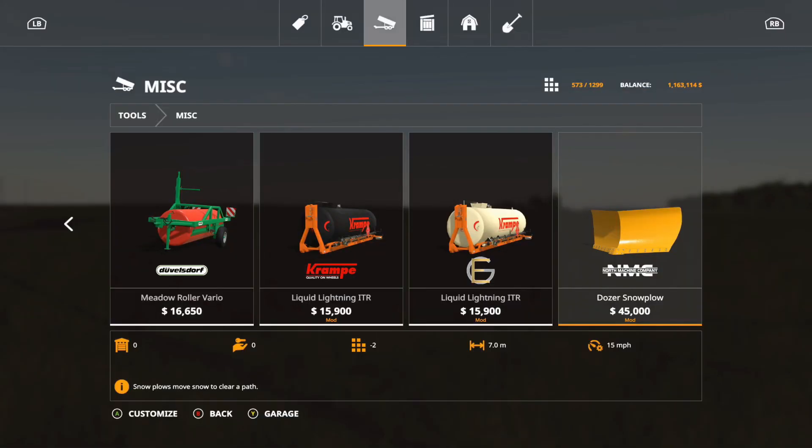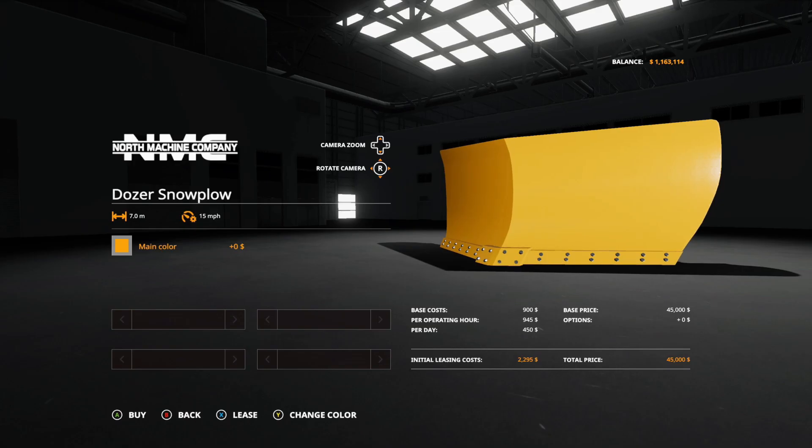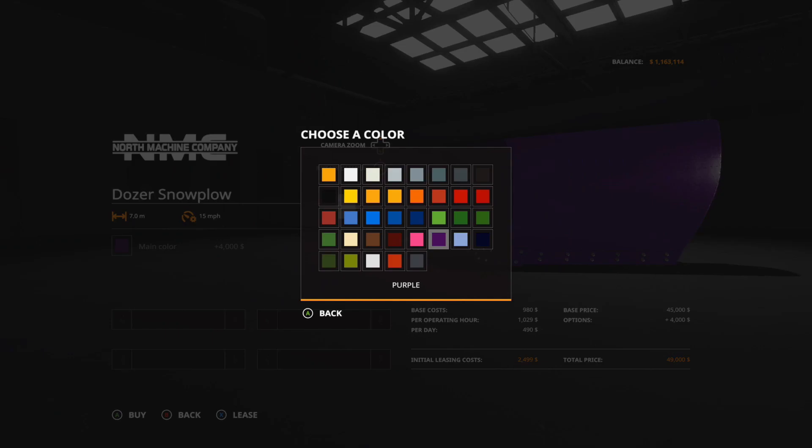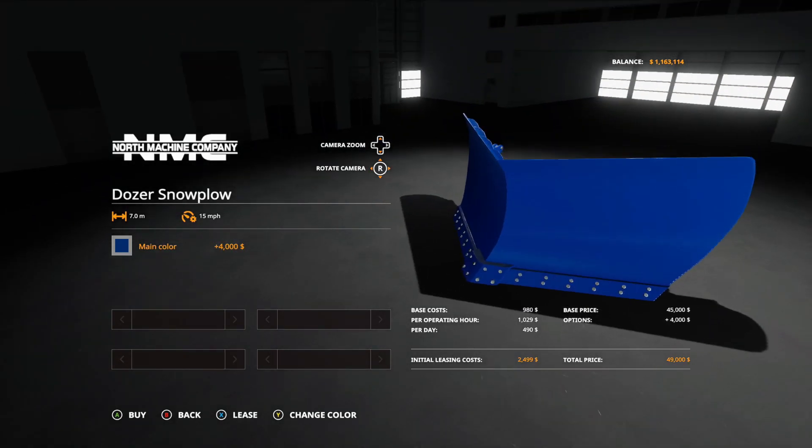The next one is a new attachment for the D11 Dozer from NMC Modding — this is the NMC Dozer Snowplow. It's $45,000, 7.0 working meters, and two slots. You put this on the front of your dozer and you'll be able to snowplow. Options include main color — pretty much any color, so you can have it pink, purple, blue, whatever you want. That is the Dozer Snowplow.